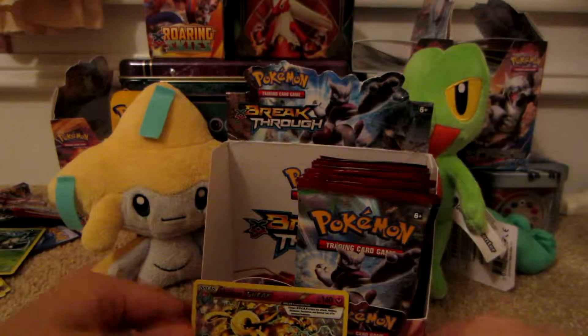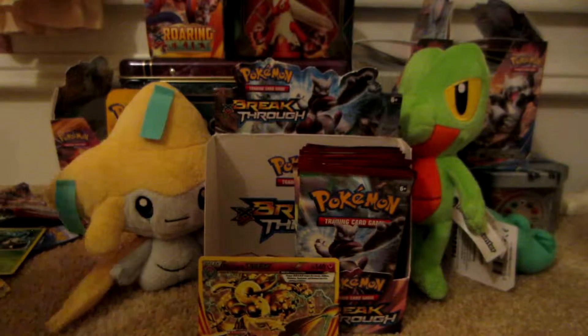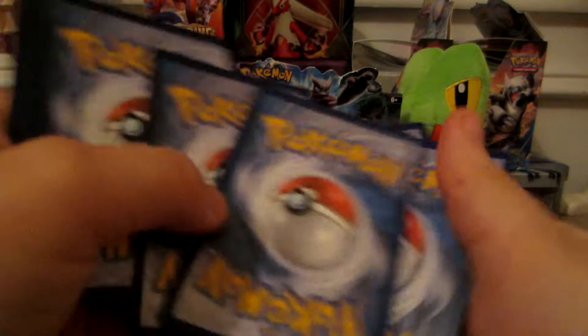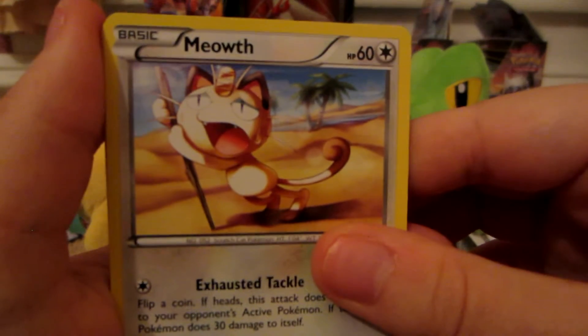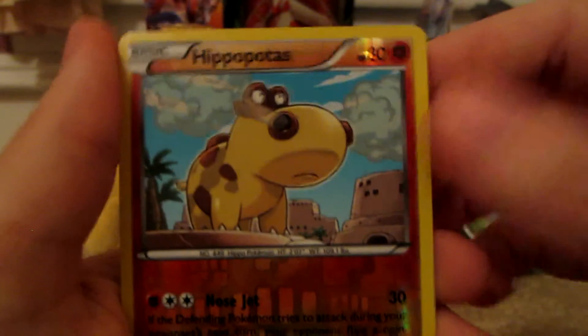Next pack — should move this back so you can actually see the Florgis — Mega Houndoom. Here we have Paras, Swinub, Sandshrew. Meowth doesn't look very happy, it looks thirsty. Pancham, Pillow Swine, Houndoom, Spirit Link, Spupa, Hippopotas.